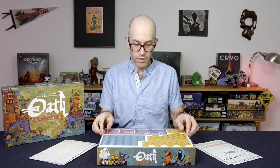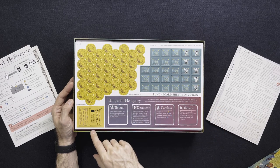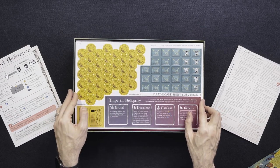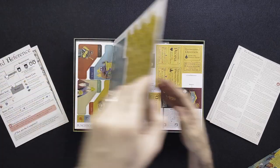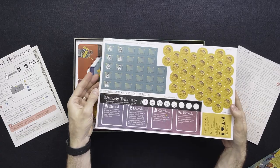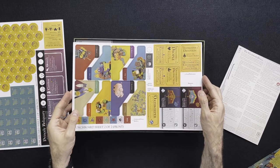Here we have our first sheet of tokens. We have the imperial reliquary, we have some coins, the Oath keeper of supremacy, and I think these are secret tokens. And here is punch board sheet two of two.